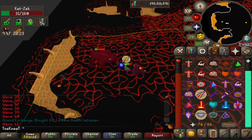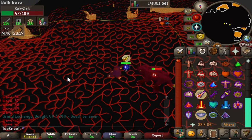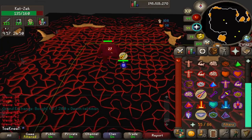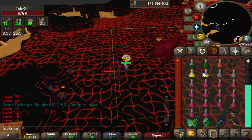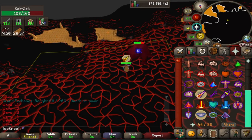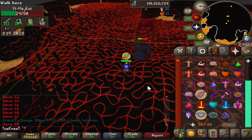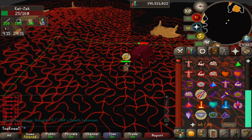Depending on your combat stats, defense level, and the gear you bring, you could pray Melee for the first 13–14 waves since those are all melee monsters. Wave 14 is when you see your first range monster. Pull up the Jad waves guide to see which wave is next and what monsters are coming. I'd suggest praying Melee and Range accordingly, but do not take off Protect from Magic or you will die. The Mager appears at wave 31 and sticks with you all the way to the Jad fight.